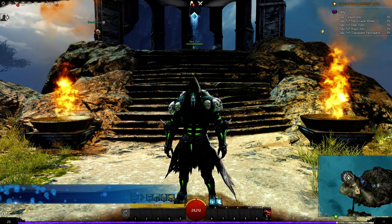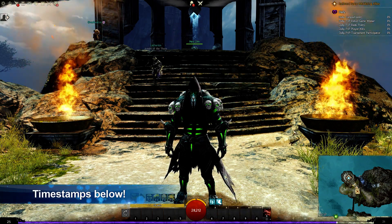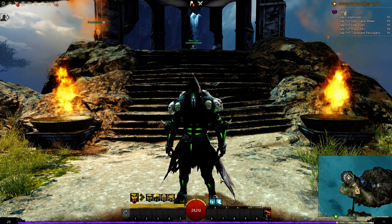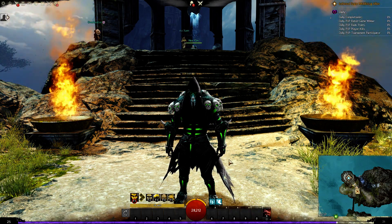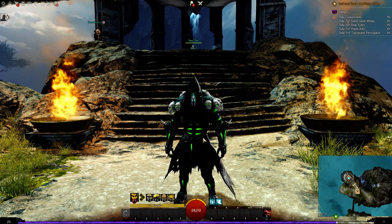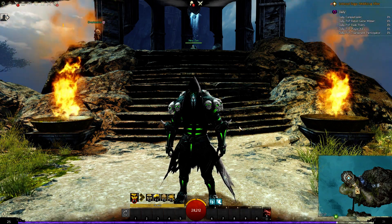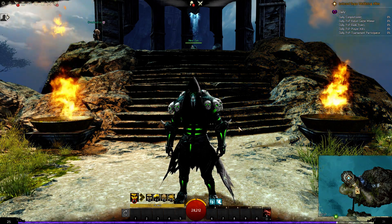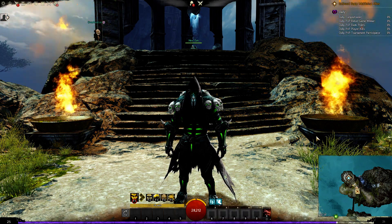Hey guys, this is Riot Flamingo and welcome to my Guild Wars 2 class guide for the Scourge. In this video we're going to be looking at the Scourge's exclusive weapon and its weapon skills, the healing, utility and elite skills the Scourge has at his disposal, as well as how it completely overhauls the professional mechanics for the Necromancer. We'll also look at the elite specialisation traits. So if you're interested in playing as a Scourge, sit tight and we'll get started right now.